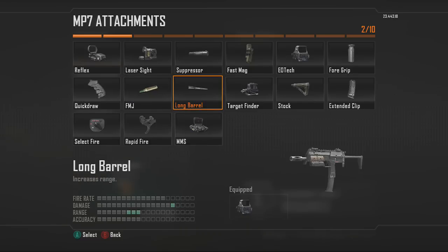The Long Barrel I don't really recommend, because submachine guns already don't shoot that far, so it's not that useful on any SMG class. But you can play around with it if you like.